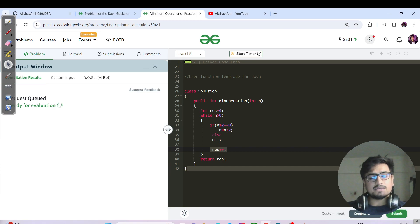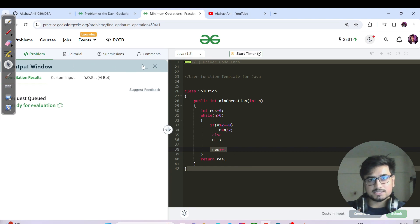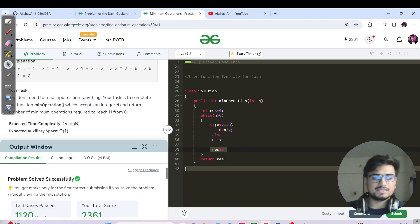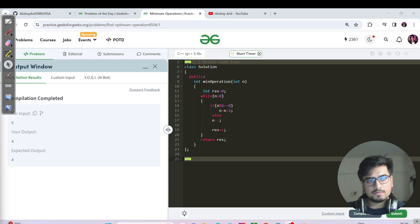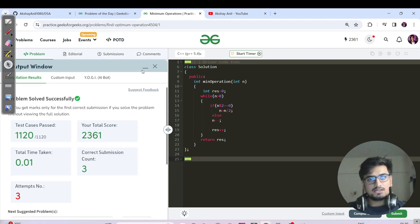Time complexity: since we go from N to zero via division, it's O(log N base 2). With N up to 10^6, log₂(10^6) is much less than N itself. The solution was accepted. The Java and C++ code are essentially the same — just some variables and a while loop, no extra data structures.